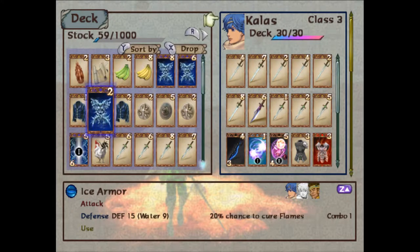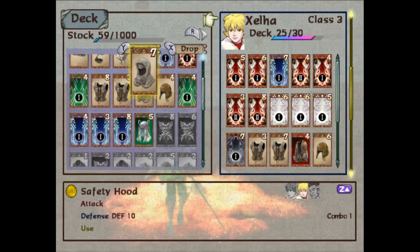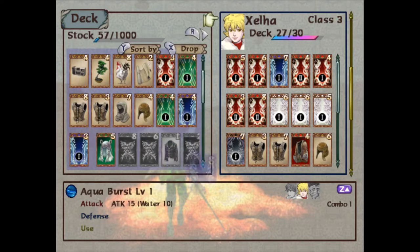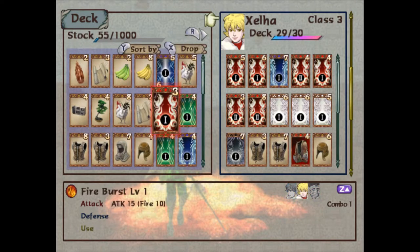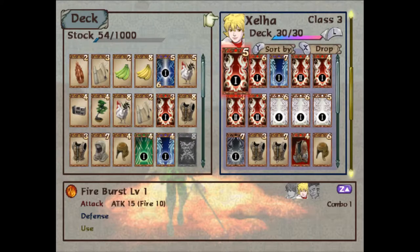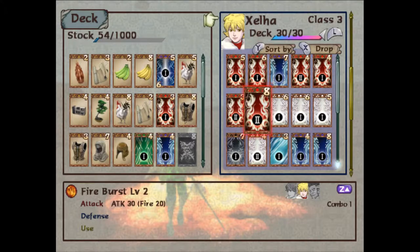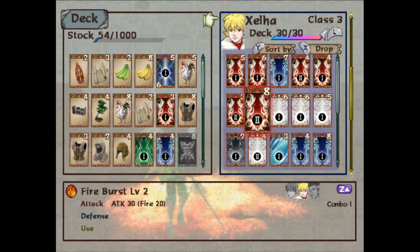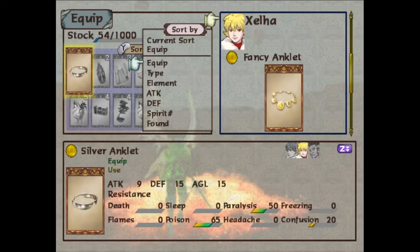Get some ice iron — never mind, he's full. Next, Shella — sort by deck. I should probably give back some of her water spells, and also give her the sentry veil. Not sure what's coming up, but let's also give her Chronos Blow. This should work — she doesn't have a whole lot of armor, but usually that's not a huge deal. If it does become a problem, I'll fix it.